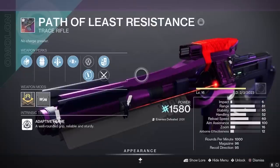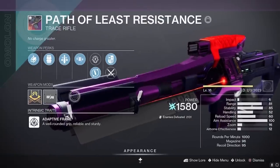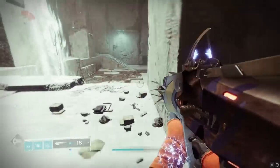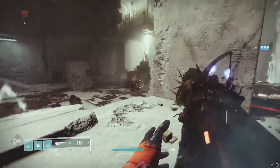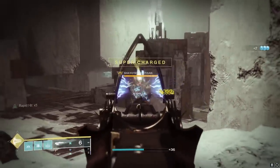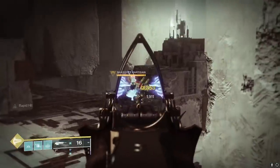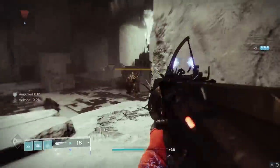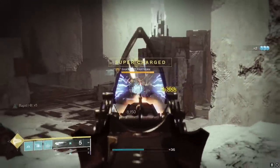I mentioned earlier in the video that Path of Least Resistance has a hidden perk — where is it? You see the entire gun here, where is the hidden perk? Let me tell you. Volt Shot actually has a little hidden thing with it: if you jolt a fatter enemy, they will stagger. I'll show a clip right here — I forgot to record audio in it, sorry about that. But the Tarnished Metal with Volt Shot, shooting a Knight, you can see a little stagger animation play out. Once you deal enough damage to proc a jolt explosion, he will stumble.